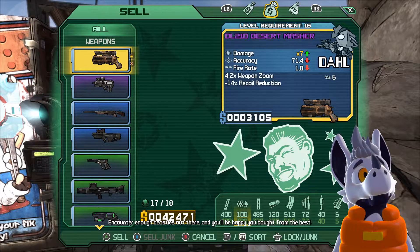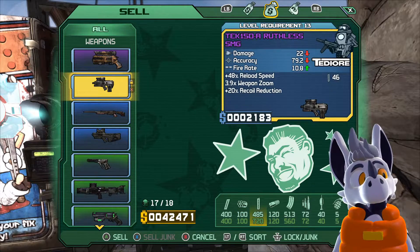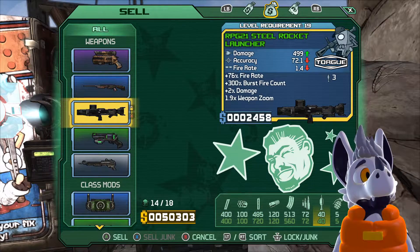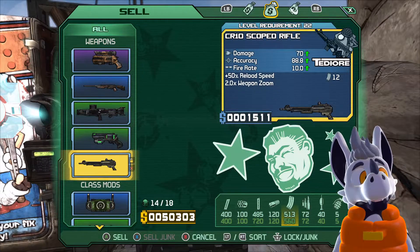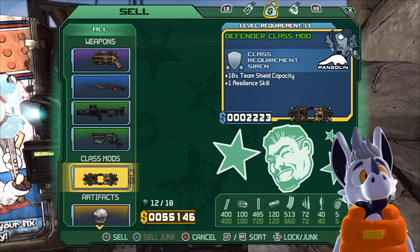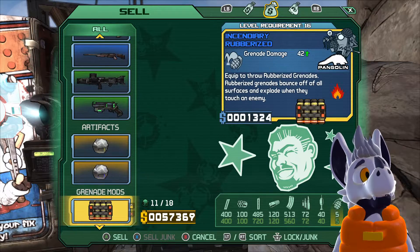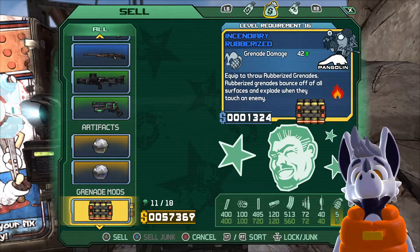Desert Masher — I'll hold on to that. Ruthless — don't need it. Malevolent — I'm good. Launcher — hold on to that, hold on to that. Eh, get rid of it. Explosive — I'll hold on to it just in case I need to do explosive damage randomly.